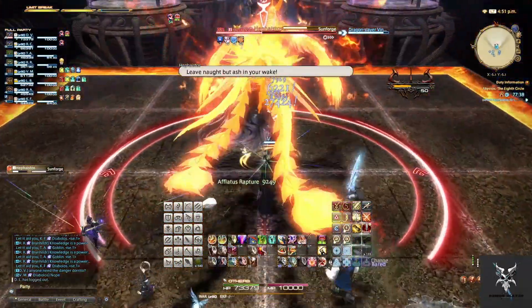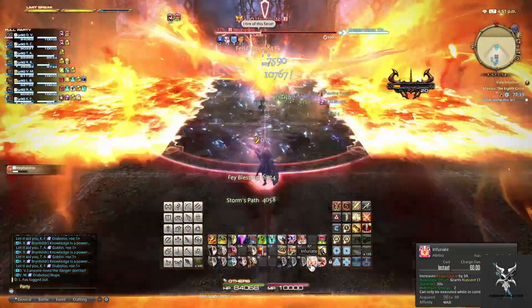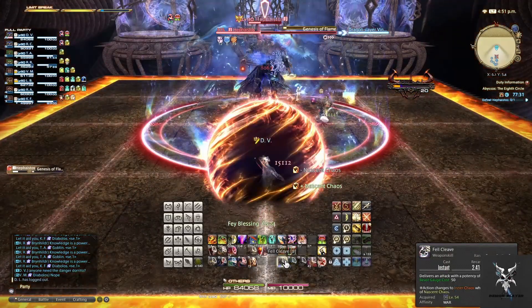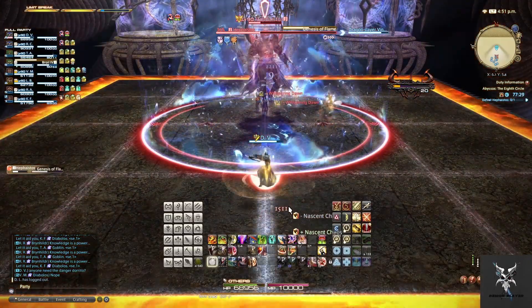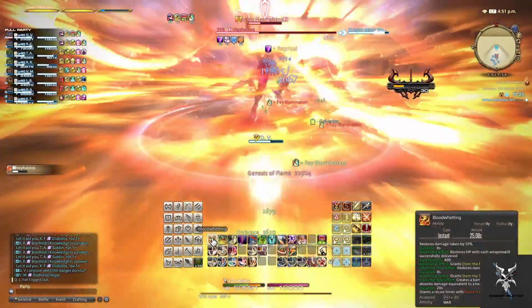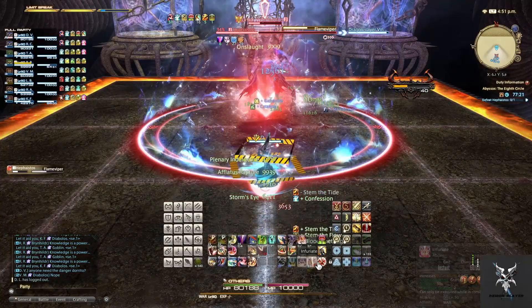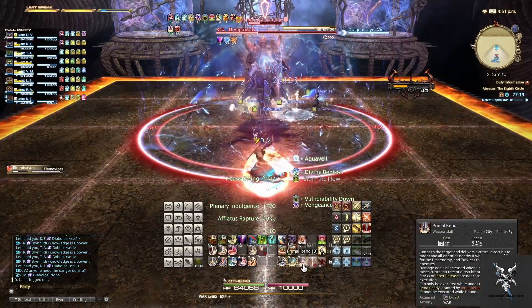He'll follow this up with another Sunforge, so depending on if you get the Serpent or Phoenix you will need to either move in or out to avoid it. And then another Genesis of Flame for massive party-wide damage. After this he'll do the Flame Viper tank buster, so make sure you move away from everyone else as the tank.